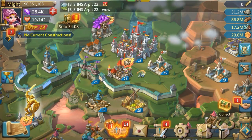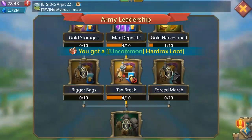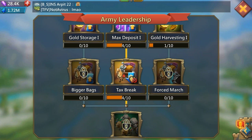Within your guild bank, the first thing is going to be the trading post. This is vital — you need to get it to level 25 as soon as possible because it allows you to send more RSS. At level 25, that's 3 million, and your tax rate drops down to 7.6%, which is pretty good. Next, research army leadership, bigger bags, tax break, and forced march. Maxing out bigger bags lets you send up to 6 million resource per route. Tax break makes sending cheaper, and forced march allows you to send RSS quicker to your members.